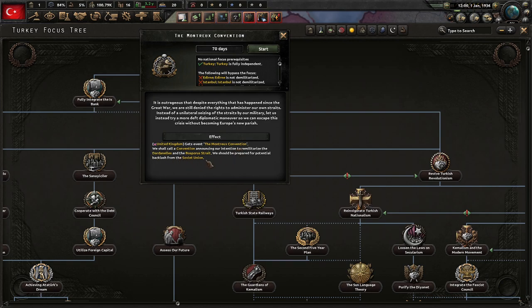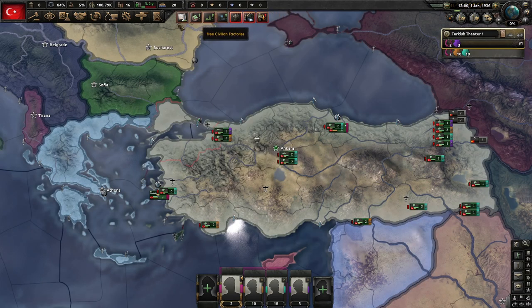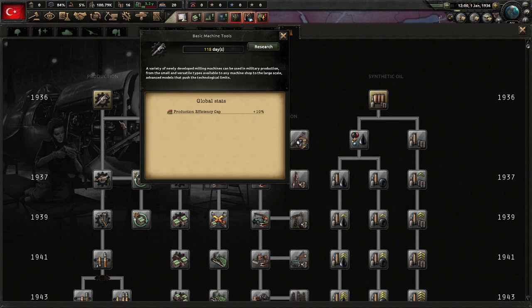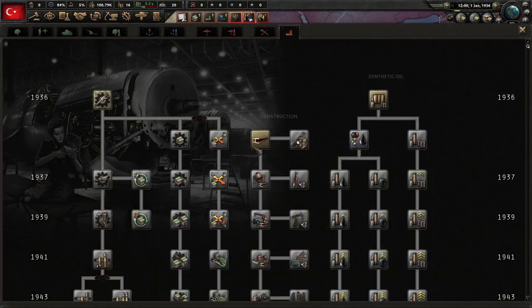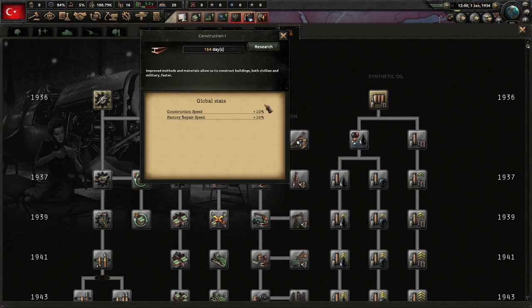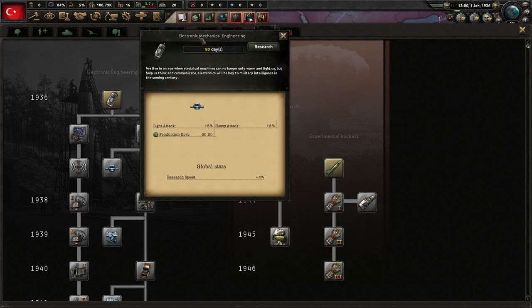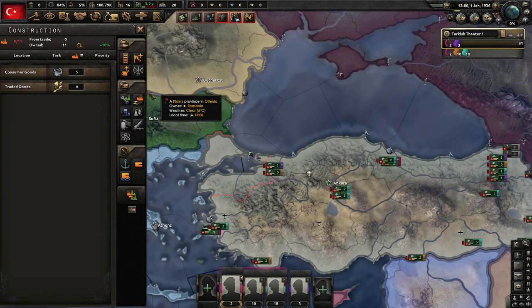We get the Montreux Division, calling it a convention announcing our intention to re-militarize the Dardanelles and the Bosporus Strait — oh, it's Bosporus. We should be prepared for potential backlash from the Soviet Union. So be it, whatever. Let's get some production, and then we'll probably also get some construction, followed up with some research speed and electronic mechanical engineering.